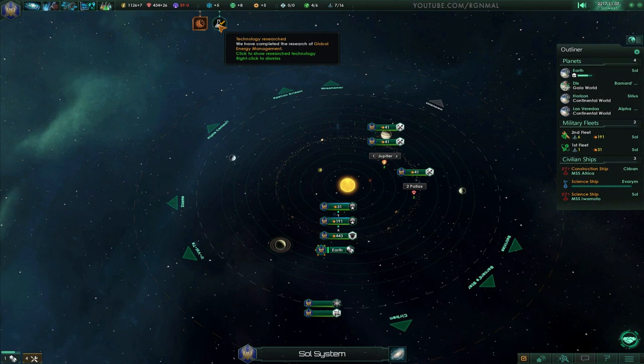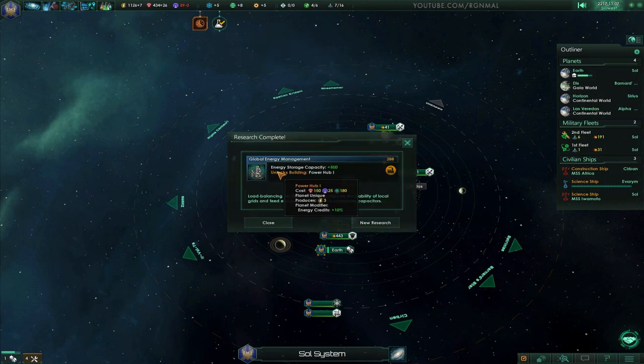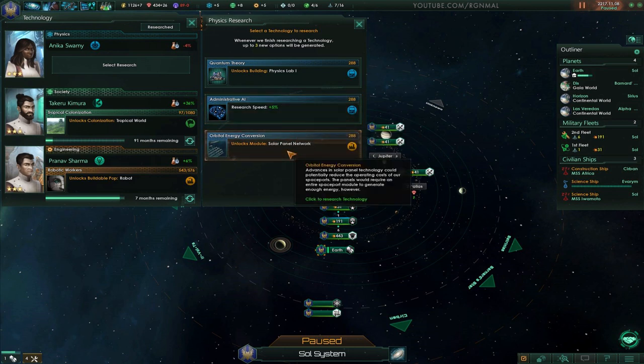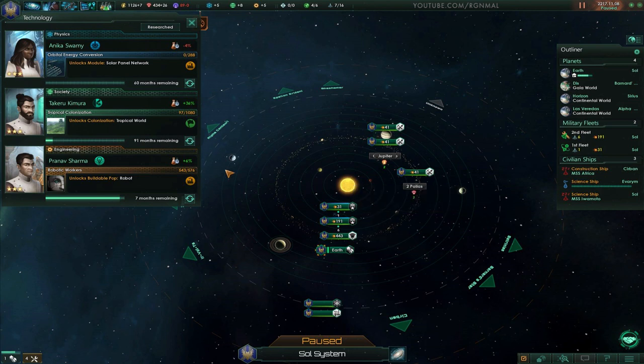Research is done. Cool. We've got energy storage capacity at a power hub. Let's assign something new then. Let me pause it for a moment. Research speed by 5%, I do kind of like that. I also like this — orbital energy conservation. I'm going to grab that module for the spaceport.